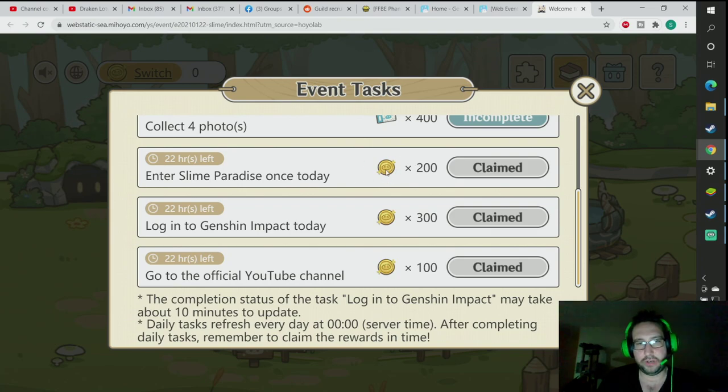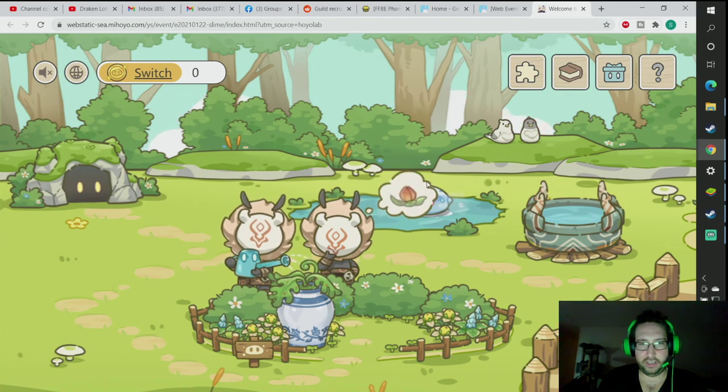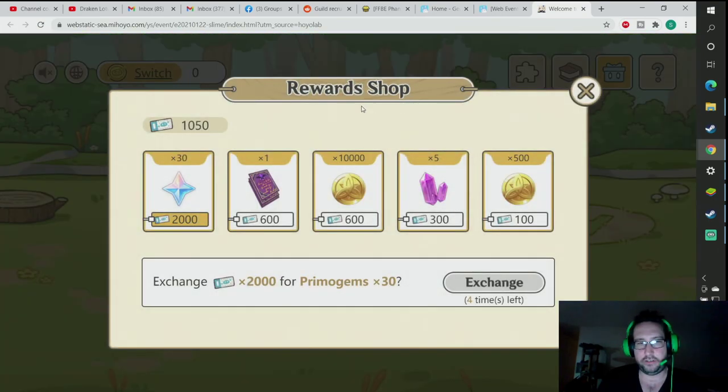These medals are used to actually buy all these little things that you see here, because before you buy them it's just an empty little park without anything on it. You click here to see the rewards you can be getting, which is, of course, Primogems.